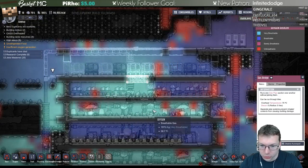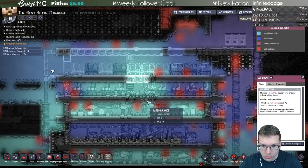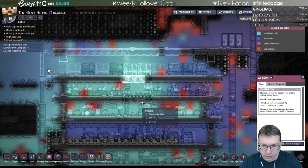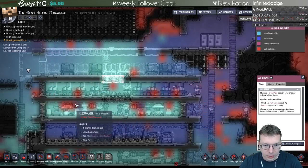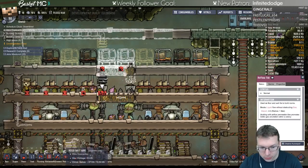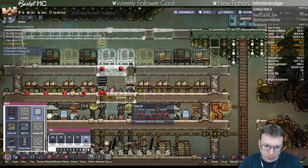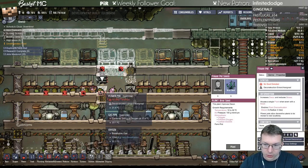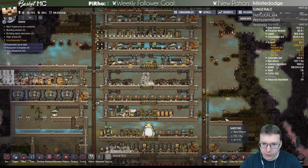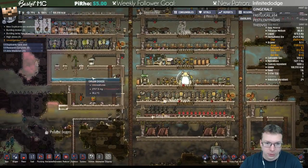It looks like that's producing enough oxygen - we're doing good. I don't want the hydrogen to potentially go up and around, so let's actually change this to be regular floor. I did priority nine, that's actually okay. We're good on food - food amount is high.